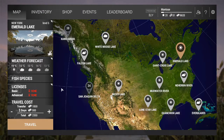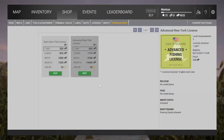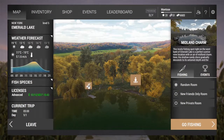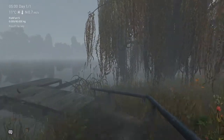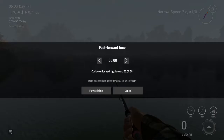Let's head over to Emerald Lake. We'll buy our advanced license first and then we'll travel. I like to fish from the docks over here, so we'll head over there and go to a private room. We'll fast forward time to 9pm to do some night fishing.